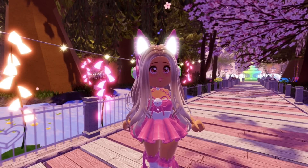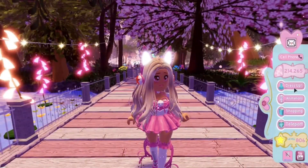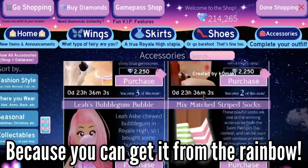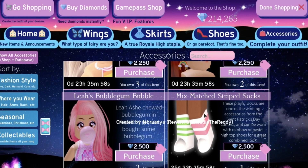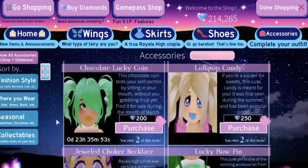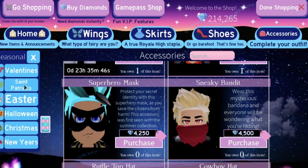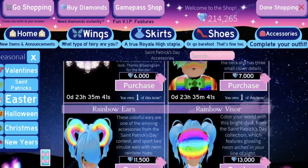Let's get into the video. If you go into the shop, there are two new reworked accessories that you can get for free or you can also just buy them. One of the new accessories is the mismatch striped socks, and also the rainbow sleeves — let me find them. Okay, here we go: Saint Patrick's Day. So we have the socks and the over the rainbow sleeves.